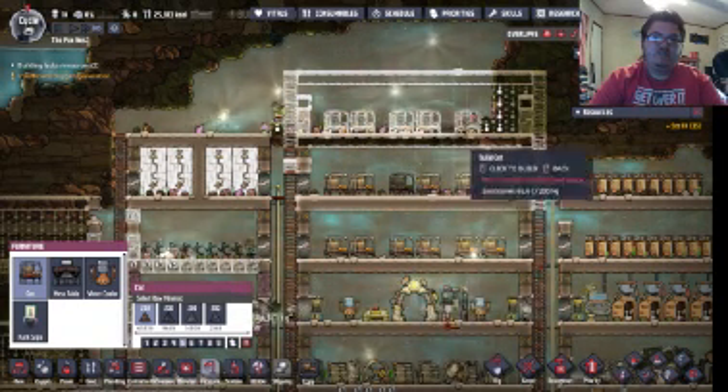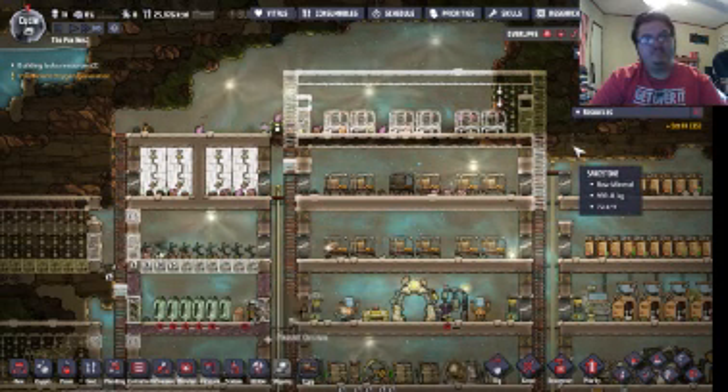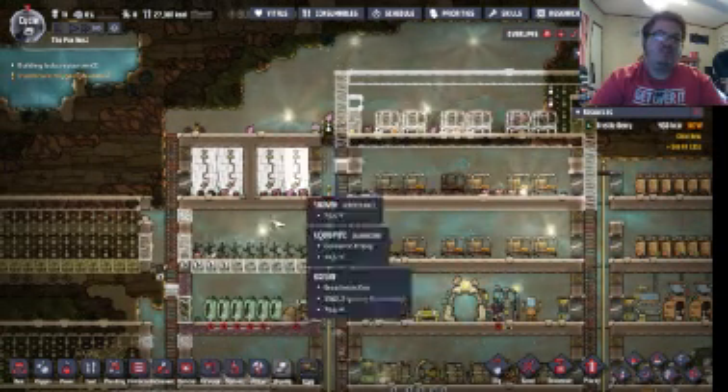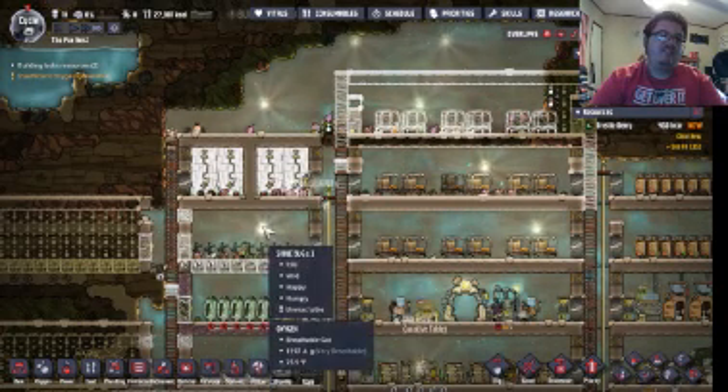Boom, boom, boom, boom — perfect. And now you've got it. With all these blossom seeds, we can actually grow them and heal, since we have the living light source.